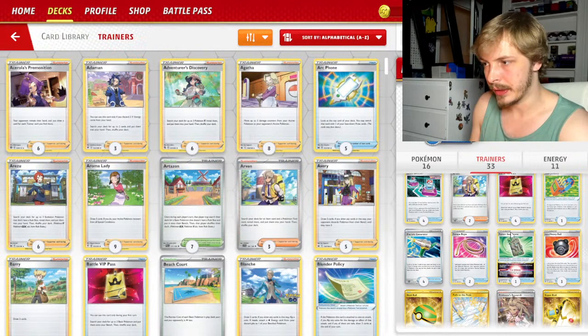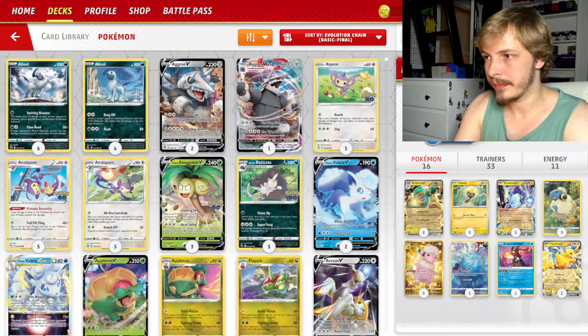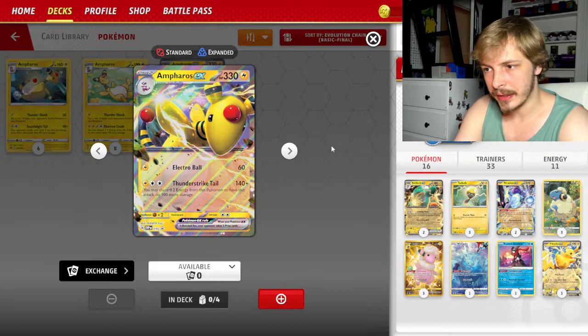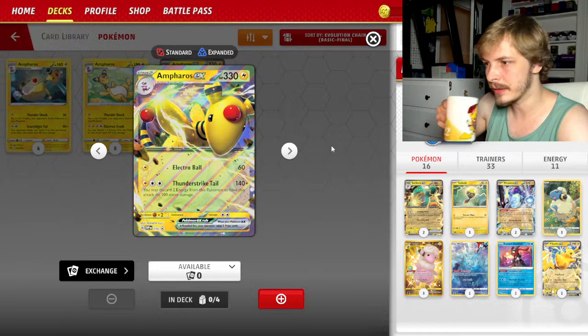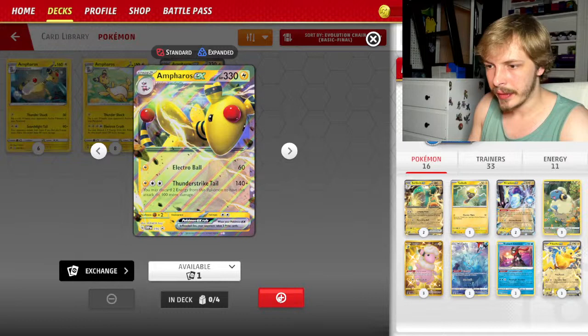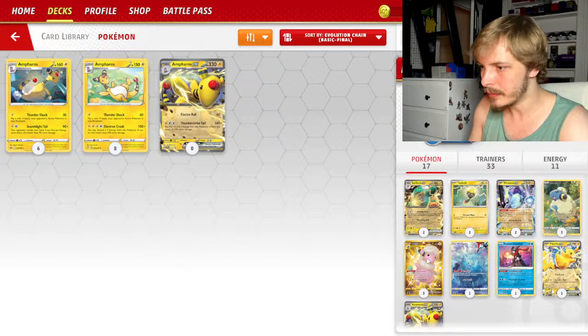Let's look at Ampharos EX — Electro Ball for 60 damage, then Thunderstrike Tail: 140 plus you may discard two energy from this Pokémon to do 100 more damage. They're starting to word these things much more differently than in the past. 330 HP — that's massive. Let's put one in because it's so strong and it's possible we'll get it out there quite often, especially if Flaffy and Maradon are part of our main build.